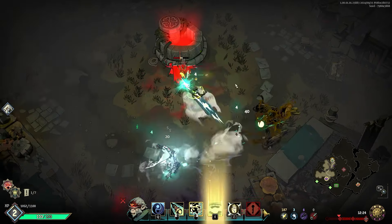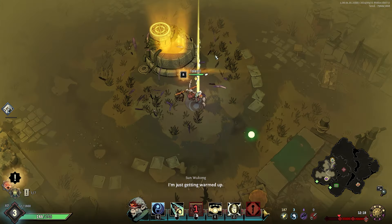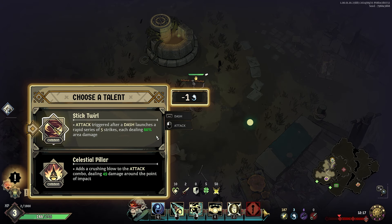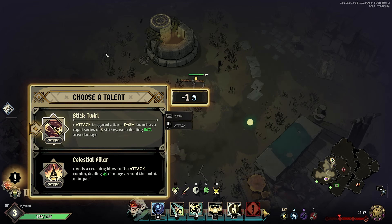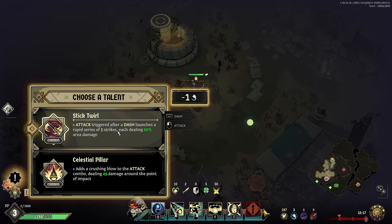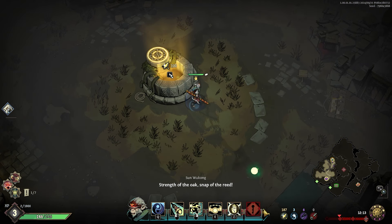There's also a dash on Spacebar — I don't think I mentioned that. I think that guy was buffing the scarecrow. We leveled up! Attacks triggered after a dash launch a rapid series of five strikes dealing 60% area damage. Another option adds a crushing blow to the attack combo dealing 49 damage around the point of impact. I'm going to try Stick Twirl.